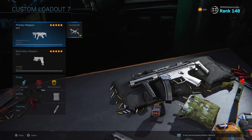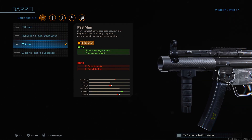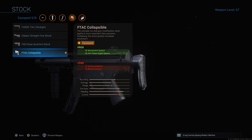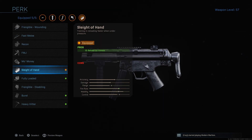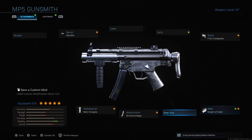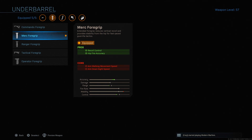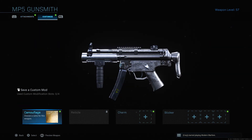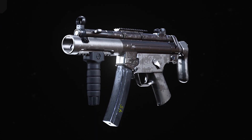Now let's talk a little bit about the attachments I will be running on my MP5. For my first one I will be using the FSS mini barrel, which will be increasing the aim down sight speed as well as the movement speed. My second one is going to be the F-Tag collapsible stock, which will be increasing the movement speed as well as aim down sight speed. Third is sleight of hand for faster reloads. Fourth is the 45 round magazine, and the final one is going to be the Merc Foregrip. I'll also be using the Platinum camo, which looks really cool on the MP5.